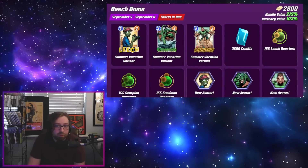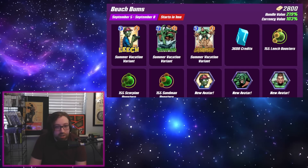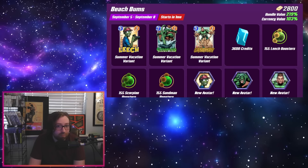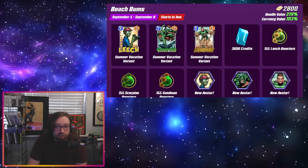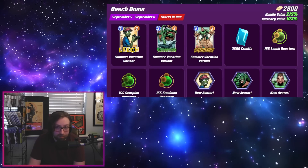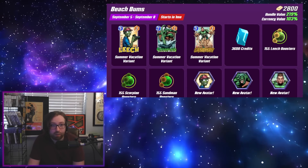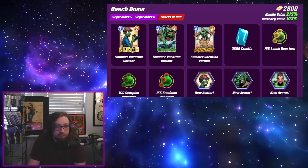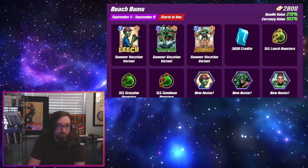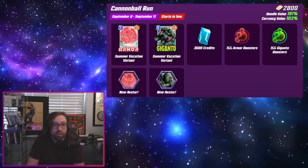Then we have the Beach Bums bundle — 2800 gold, contains the summer vacation variants for Leech, Scorpion, and Sandman, as well as the respective boosters, avatars, and 3600 credits. If you're really into these variants it's probably not a bad way to go. Personally I like the Sandman one a lot, though I'm not expecting to pick this one up because I already have variants I like for all these cards.